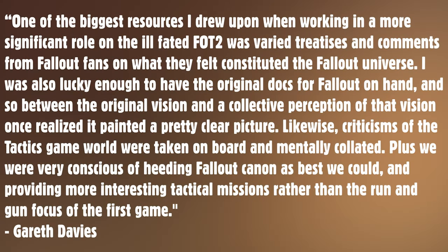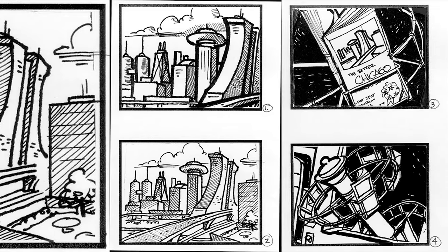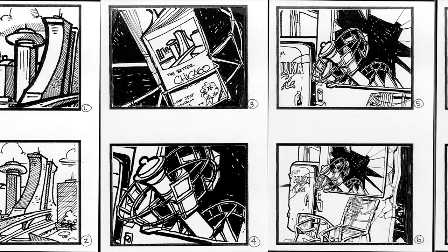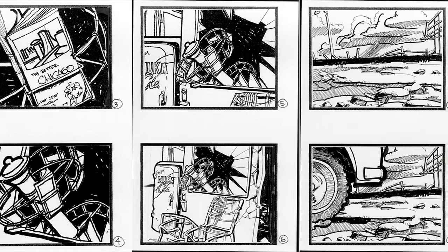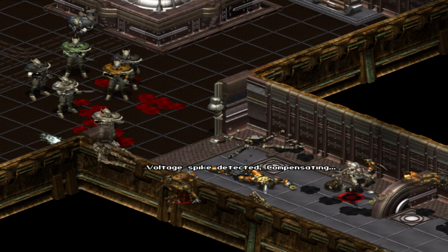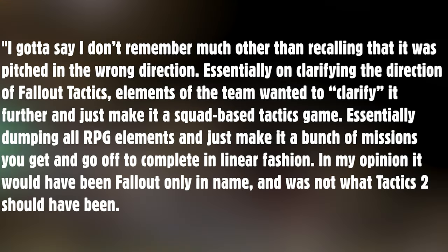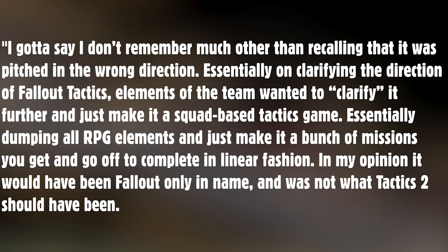Davies continued: 'We were very conscious of heeding Fallout canon as best we could, and providing more interesting tactical missions, rather than the run-and-gun focus of the first game.' However, during my interview with level designer Ivan Biram, I asked him about Tactics 2, and his response made it sound like the sequel might have just been more of the same. 'I don't remember much other than recalling it was pitched in the wrong direction. Essentially, elements of the team wanted to clarify it further and just make it a squad-based tactics game — essentially dumping all RPG elements and just making it a bunch of missions you get and go off to complete in linear fashion. In my opinion, it would have been Fallout only in name and was not what Tactics 2 should have been.'